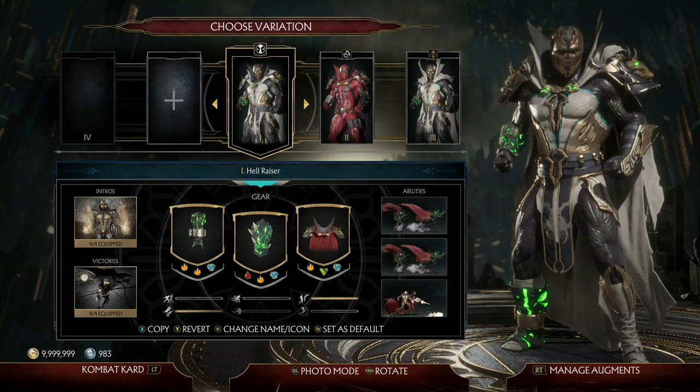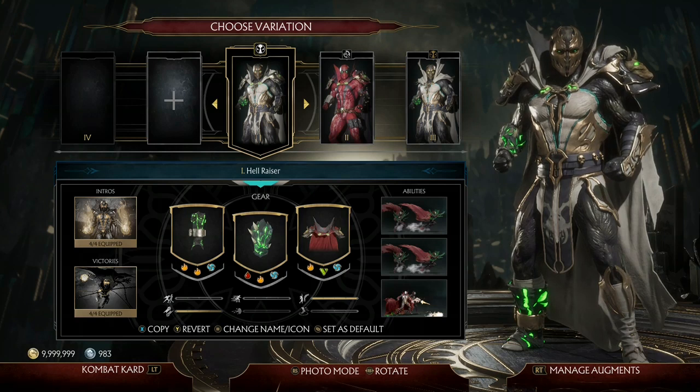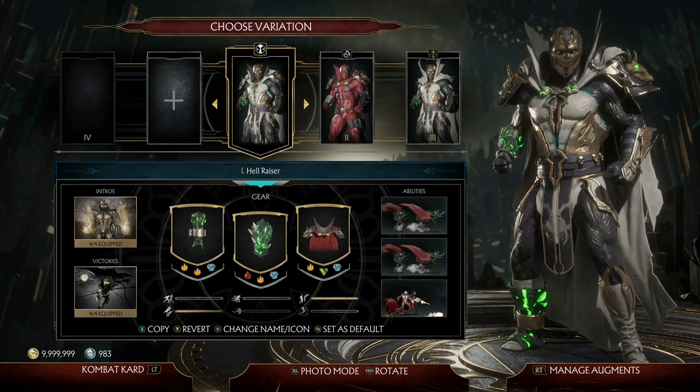Hello everyone and welcome back to another Mortal Kombat 11 augment build video. Today I want to go over my one-hit augment build for Spawn. Spawn is really good for one-hits due to the fact that he does a lot of damage. And after much experimenting, I think I finally found what's the best way to get high level damage for his one-hit build.